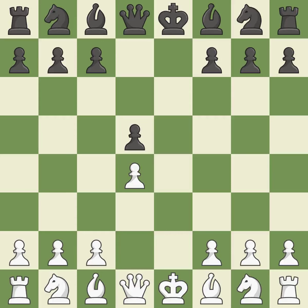Exd5 recaptures the d5 pawn and allows the light-squared bishop to develop. Nf3 controls the e5 square, advances the knight toward the center, and helps support the d4 pawn.